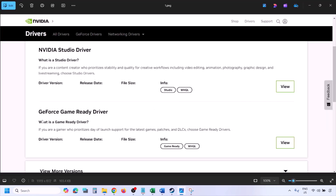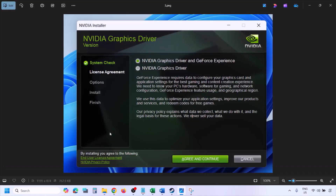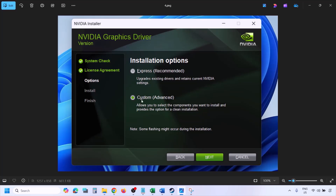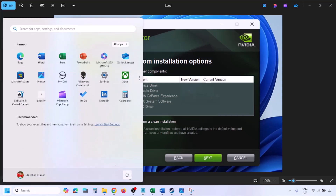You will see the latest GeForce Game Ready driver. Click View, then click Download and let the download complete. Run the exe file, click Agree and Continue, then select the Custom option instead of Express. Click Next, put a check on the box which says 'Perform a clean installation,' then click Next and let the installation complete.